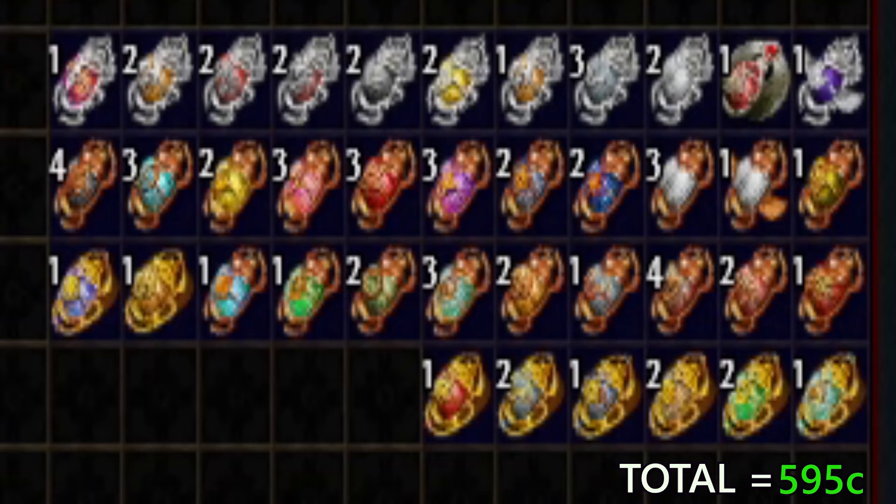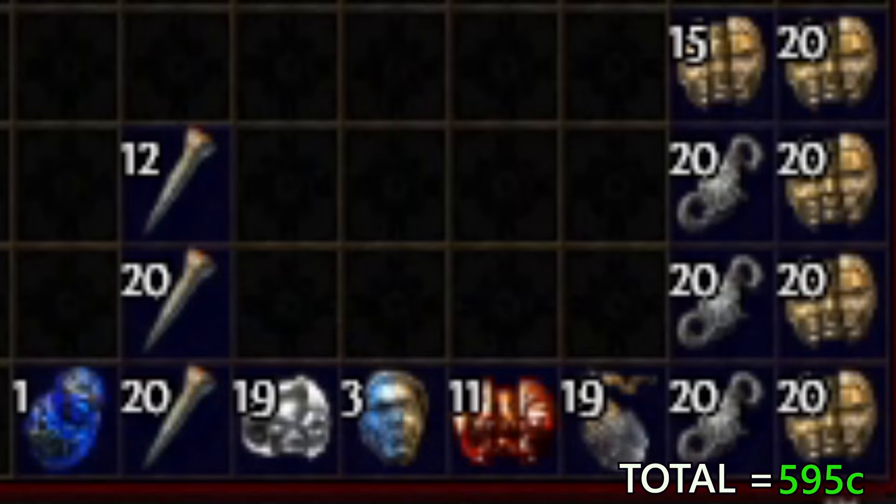We also have 74 scarabs worth a chaos or less which I haven't factored in. For raw currency: 95 chaos, 60 orbs of fusing at about 15 chaos, 19 orbs of alchemy at about 4 chaos, 11 vaal orbs for about 5 chaos, 3 regal orbs at 1 chaos, 19 regret orbs for 9 chaos, 52 cartographer's chisels for 20 chaos, and an orb of annulment for 6 chaos — giving a total of 150 chaos in raw currency.